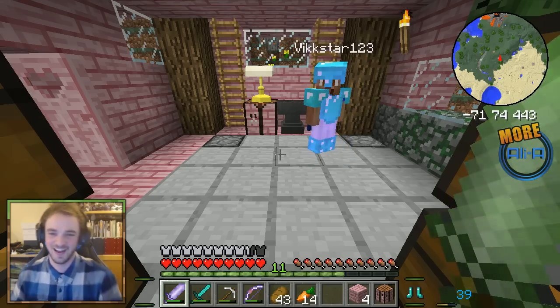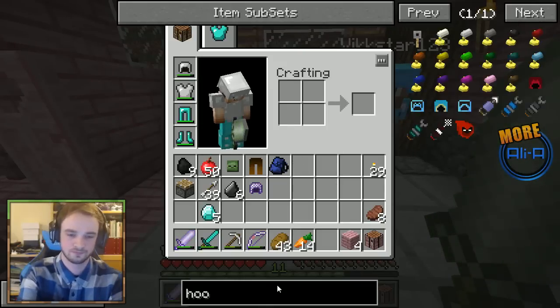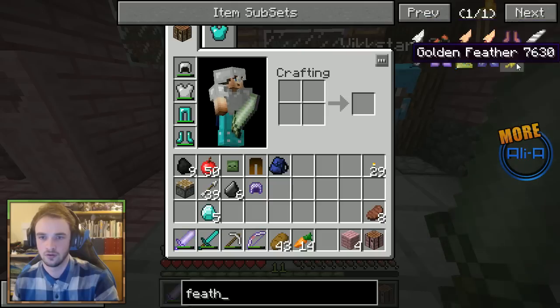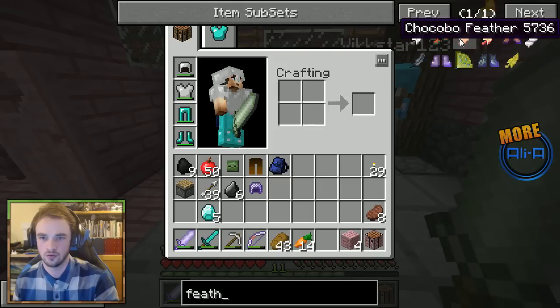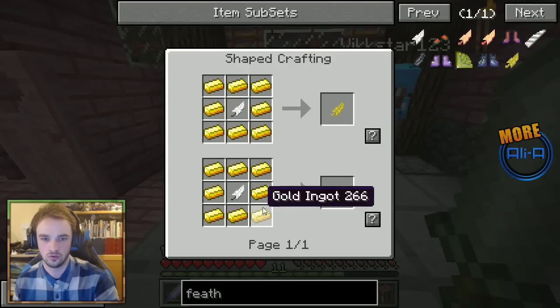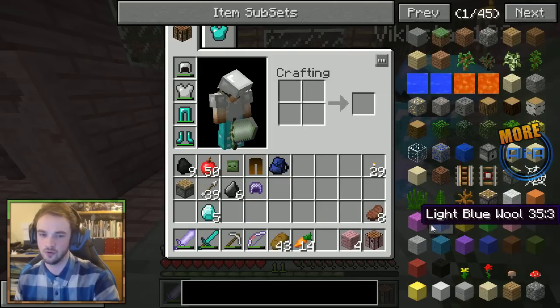That looks funky fresh. So if you search Feather and look for Phoenix Feather — wait, not Phoenix Feather, I'm an idiot. Golden Feather. We could probably make one of those. Golden Feather — it's a feather and gold. Do we have the stuff to make that? Don't know if we've got any feathers.